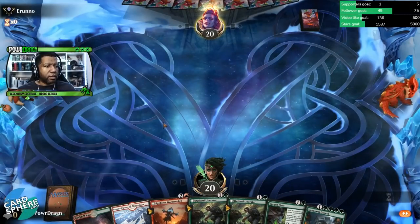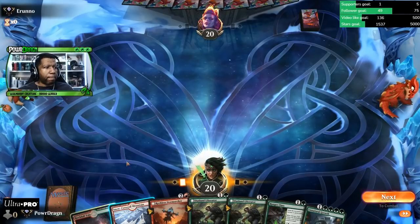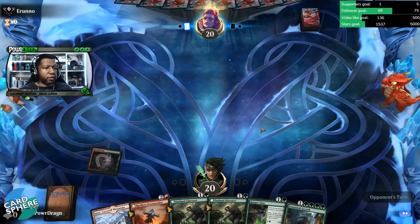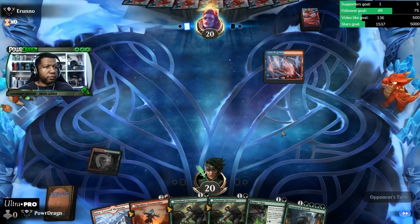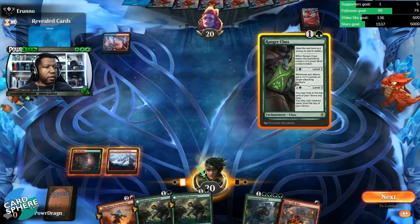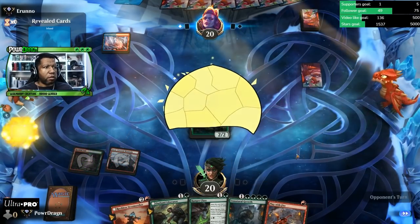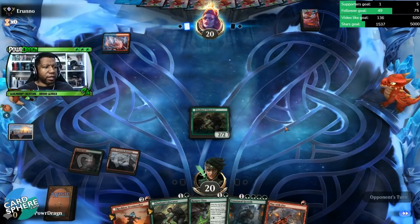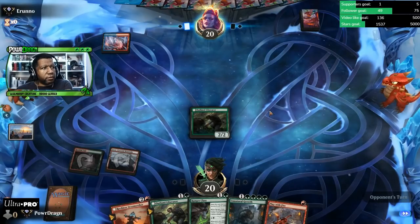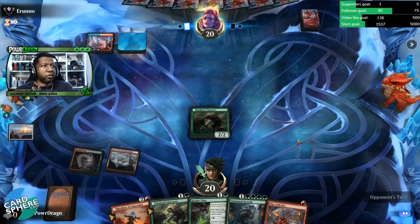I guess we keep it. I don't like it but we're going to keep it. This time I do want to draw land, land — that'd be nice. Let us build up some equity here. Let's go with this. I did that because I thought they might have had a Fading Hope and didn't just want to have a wolf get bounced. Though if they just Foretell here, now we want a land so we can get this on the backside next turn and really get a big hit in there.